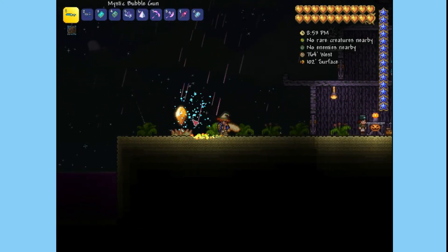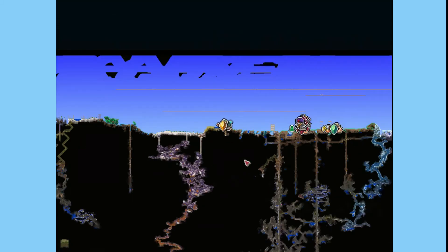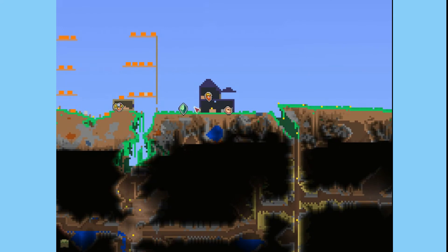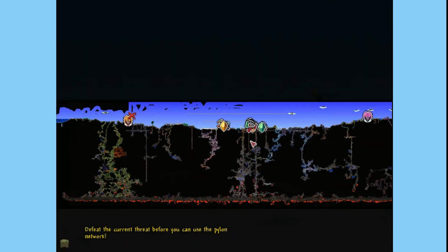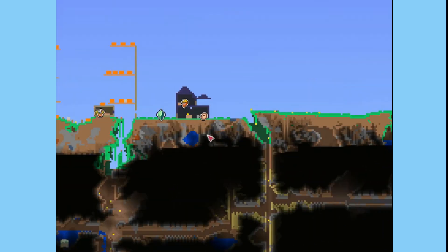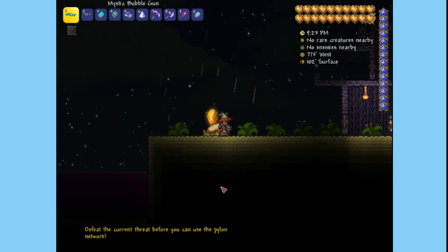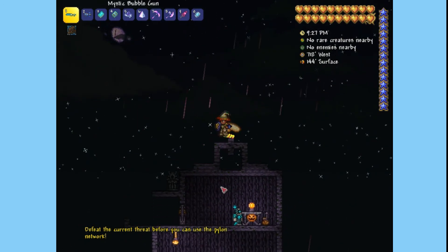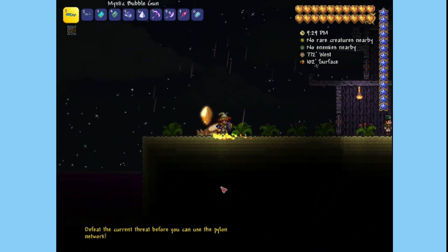The way that you teleport is you right-click on the pylon and your map opens, showing all the other pylons you have. For example, I have the Forest Pylon over with the Demolitionist and the Tavernkeep — left-click on that and you teleport. Note that you need at least two nearby NPCs for the pylon to be active, otherwise you can't teleport. I hope you enjoyed this video guys, see you in the next one!